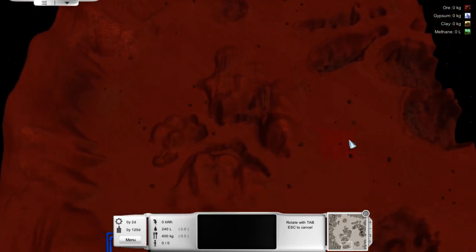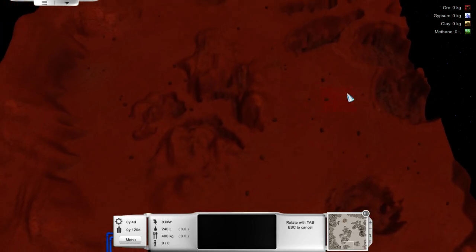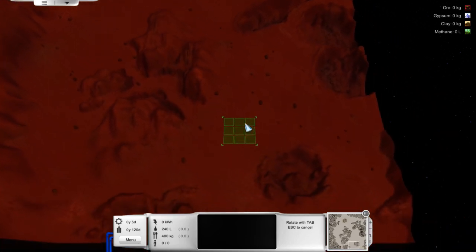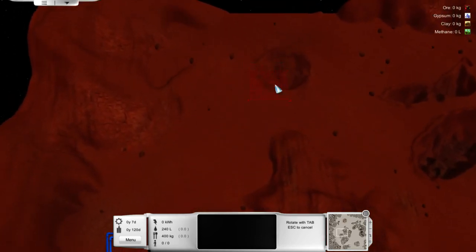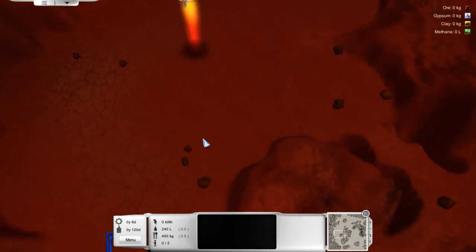Okay, this is like the map, such as it is. I'm going to pick somewhere to land. I think in here. Yeah, here — let's do it, let's get it done.